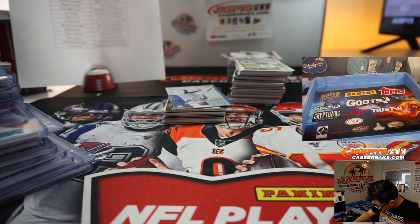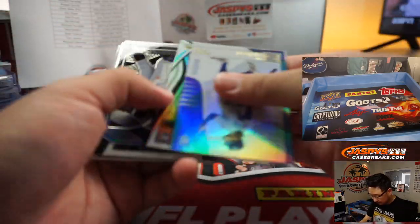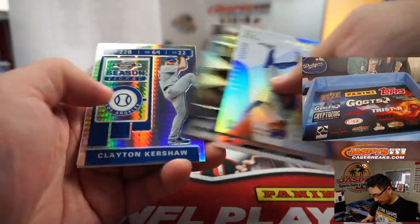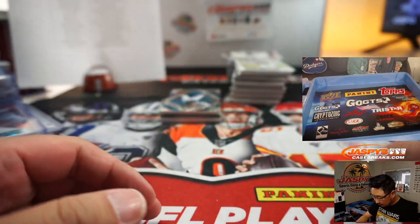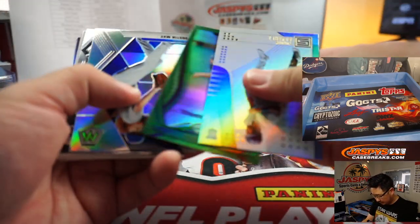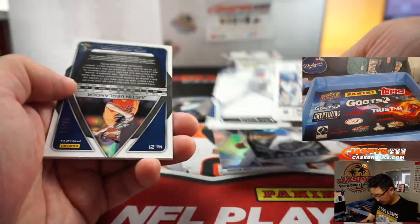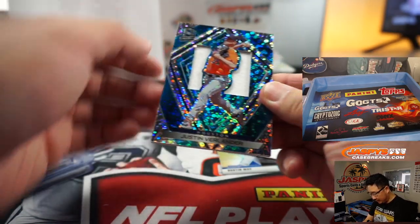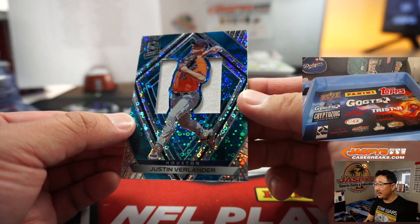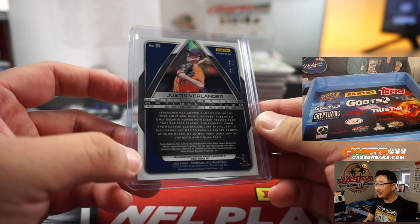Longoria. Nice Spectra Tatis Jr. Justin Verlander — I kind of like that shadow box design right there too, that's really neat. Tommy John for him too, shut down his season, might miss a lot of next year too. Three out of 99 for the Astros — that'll be for Aaron.